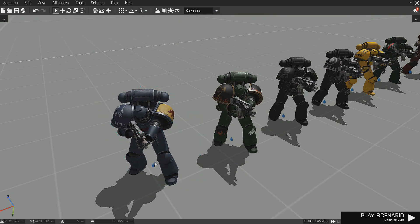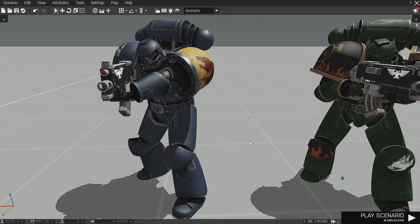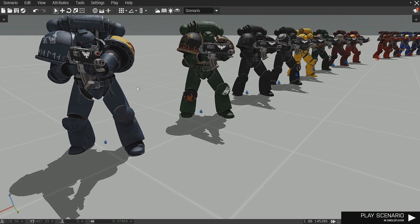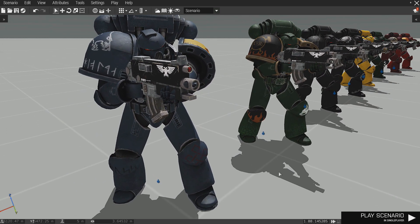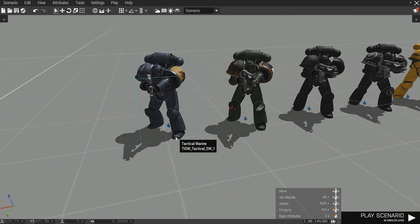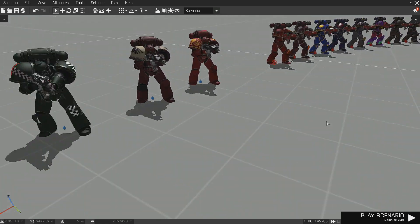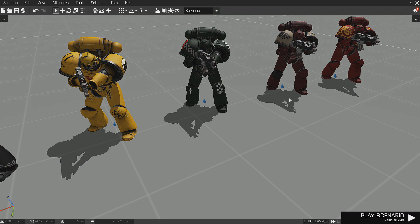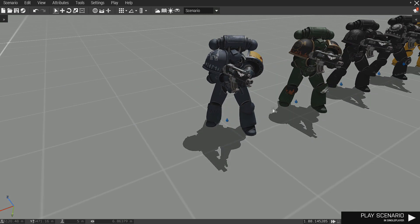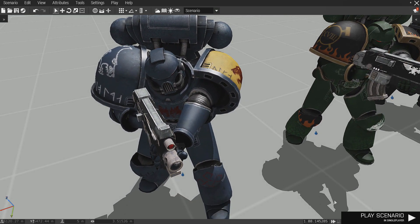Over here we have the Space Wolves, and that model is pretty sick, I cannot lie. From what I've been told, the mod author — the guy that was working on these — actually threw them together in a hurry. This is a hurry? Damn. I would love to see what it would look like if you actually took your time. The mod also has different types of helmets — some Chaos actually have different helmets, like the old crusade-looking masks, looks like a knight's helmet. It's awesome. The Space Wolves model is pretty dang amazing.